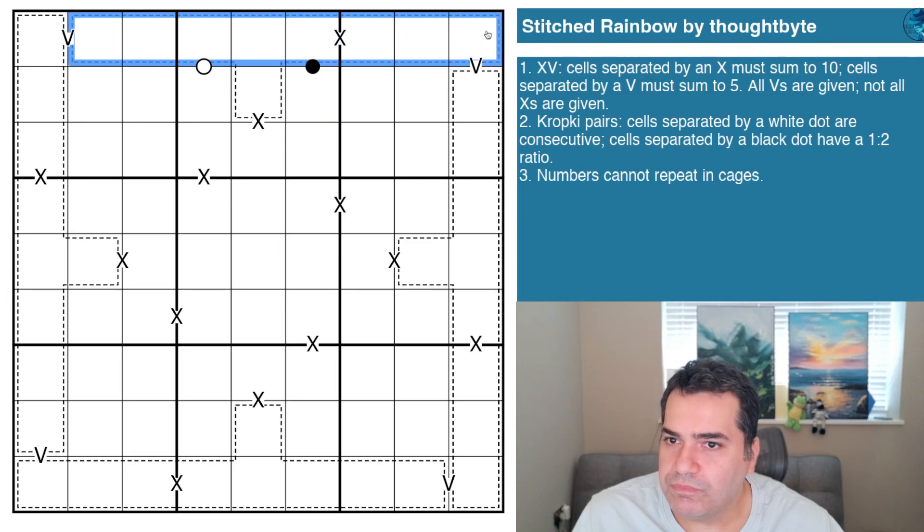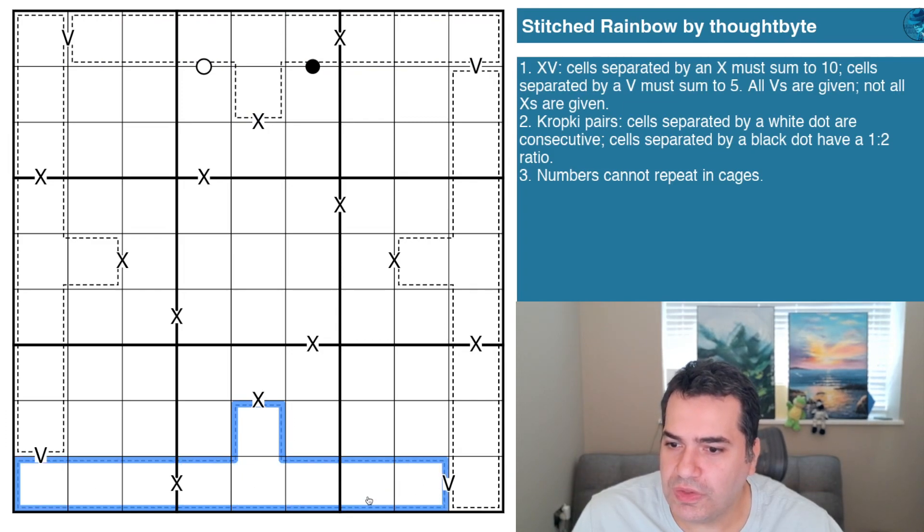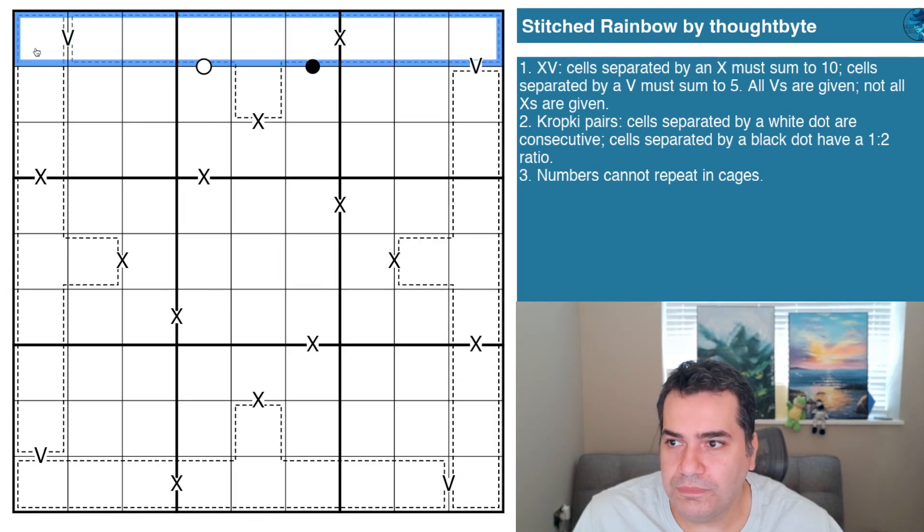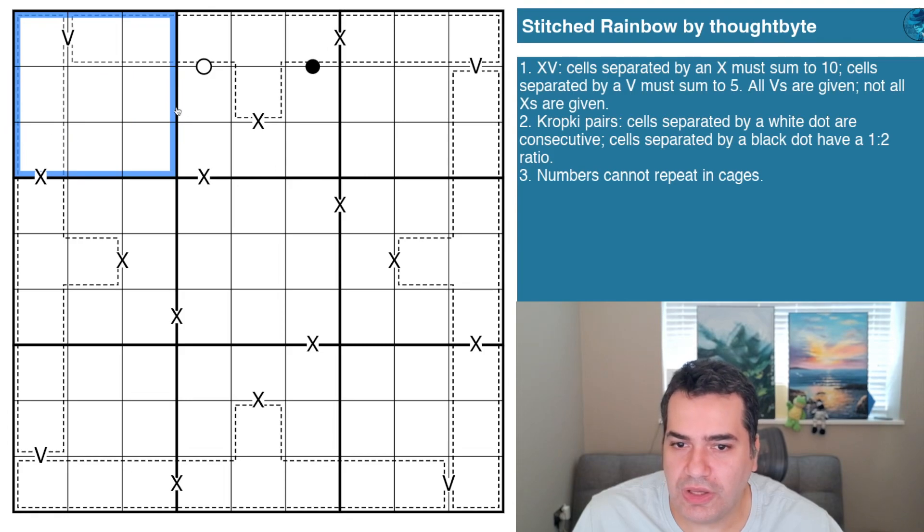Cells separated by a black dot have a one-to-two ratio — again there's only one domino here in box two. Lastly, numbers cannot repeat in cages. Looking at the cages, I don't think we actually need totals because they are nine-cell cages, so we know their total and they must contain all the digits one through nine. Normal sudoku rules apply — digits one to nine go in every row, every column, and every three-by-three box.